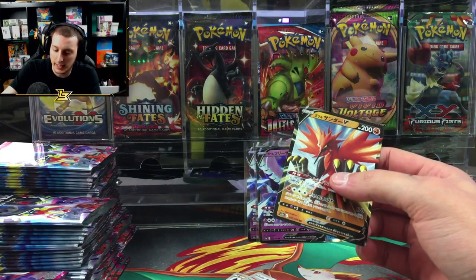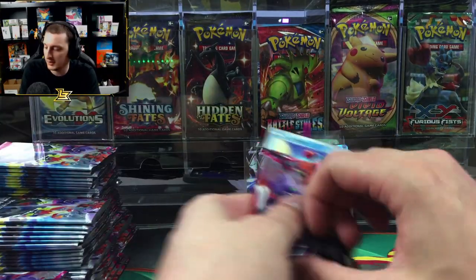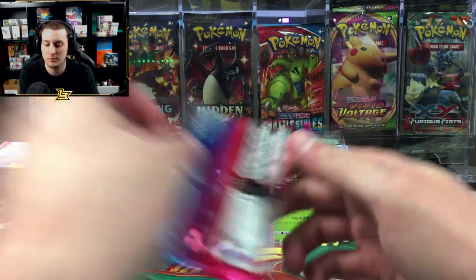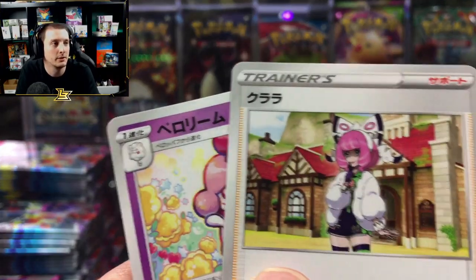We got Galarian Zapdos — fighting type, runs up walls. Very cool! And there's Beedrill — holla!